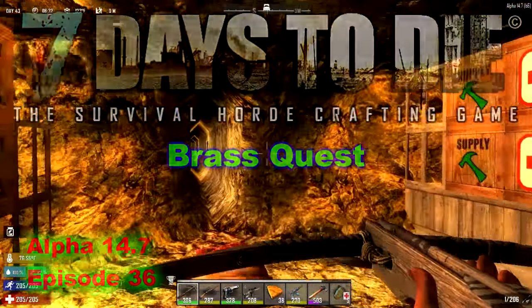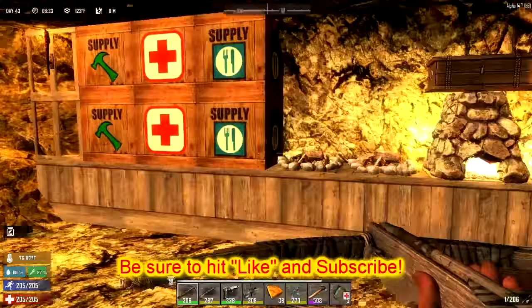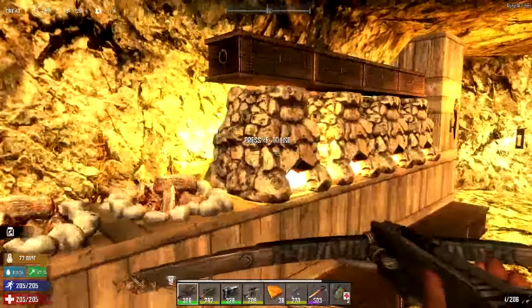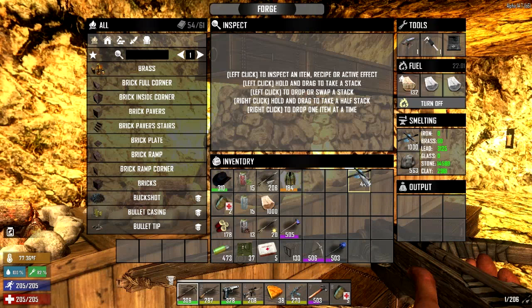Welcome back to Seven Days to Die. Here we are in the morning of Day 43, having survived Day 42's horde. I've been down here putting a few things away. I cooked up what brass I had in the system — there were a couple more pieces I found when I was putting stuff away. Mostly right now cooking up lead so I can get some bullets going.